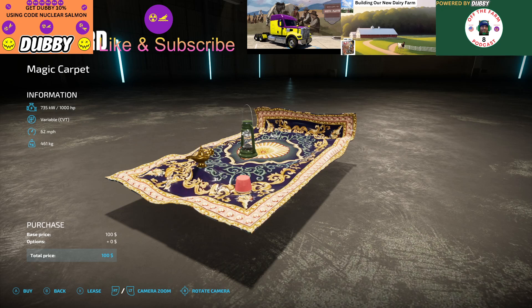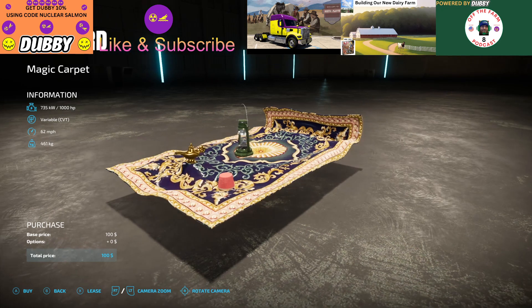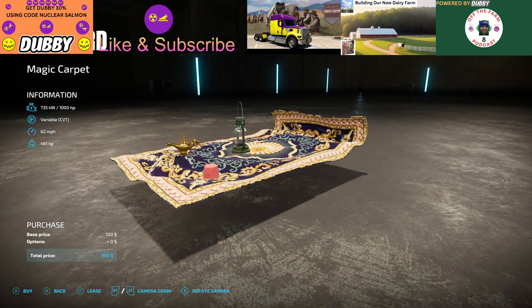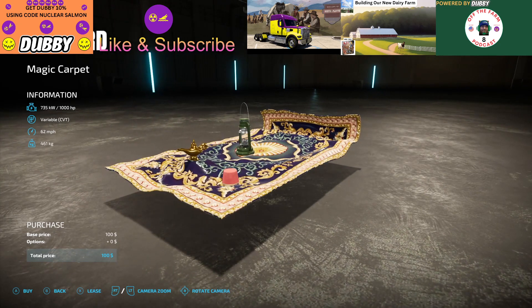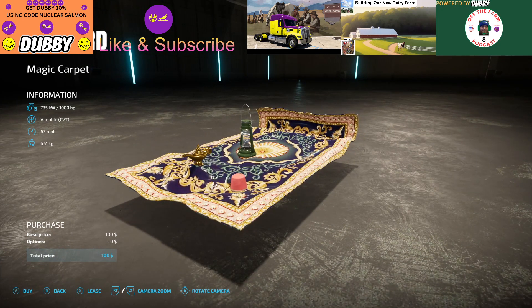Hopefully I didn't butcher that too much. This is gonna be 735 kilowatts, 1,000 horsepower. You got a nice 1,000 horsepower engine under there. It's gonna be a variable CVT transmission, and 62 miles per hour is gonna be the top speed. It's gonna weigh 461 kilograms, so hopefully that's not gonna break your back.